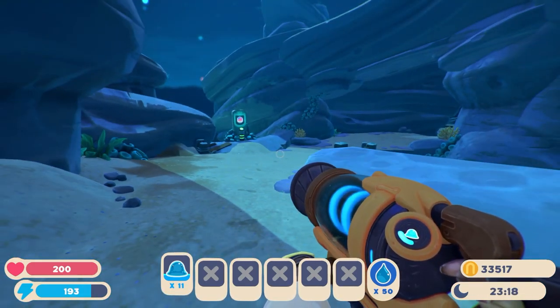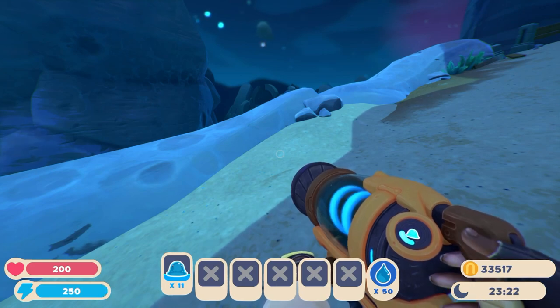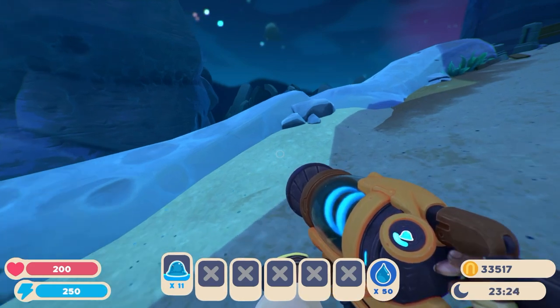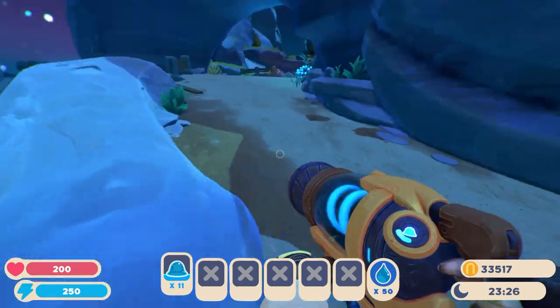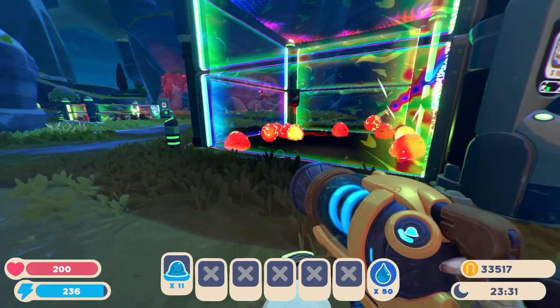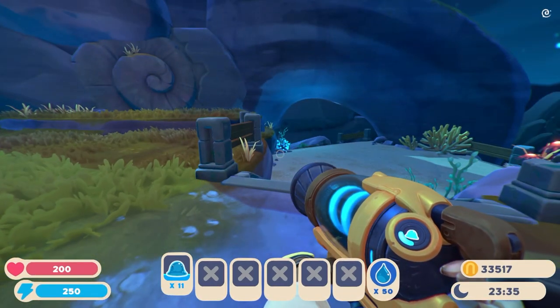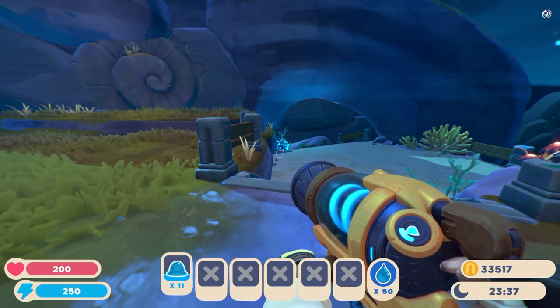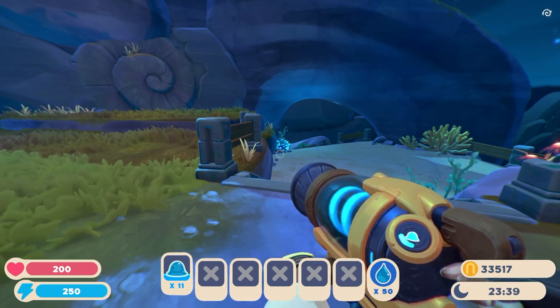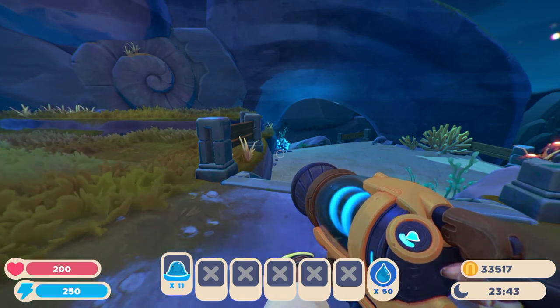One more thing: puddle slimes cannot be combined with any other type of slime whatsoever — they are a standalone slime. That means you cannot combine them with pink, tabbies, or anything else. Because they have their own specific habitat, they cannot be combined with any other type of slime.